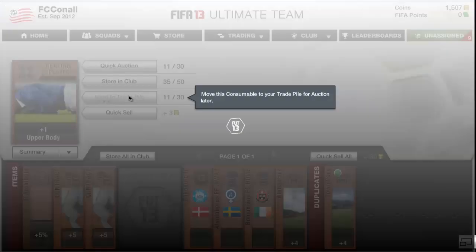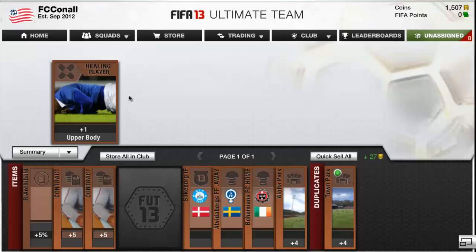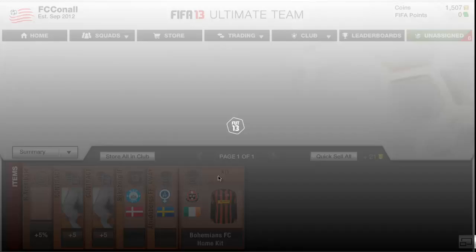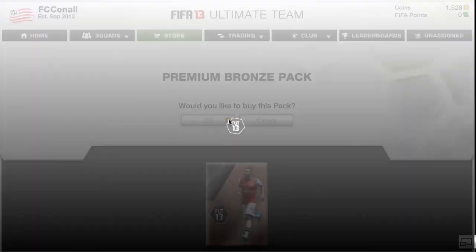Send to the trade pile. And then these healings - the game has been pre-released now with the early release so the healings should sell because people are playing games. Stadiums actually look like they're selling too so I'm going to send this into the trade pile. And yeah Bohemian's kit, but nothing else in that pack really. So that's 21 points back - that will be a profitable pack.